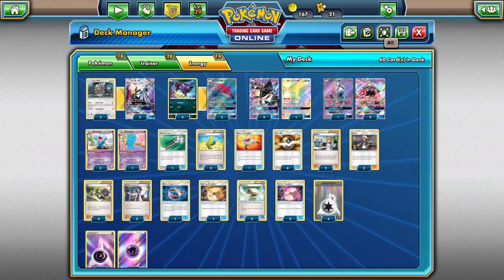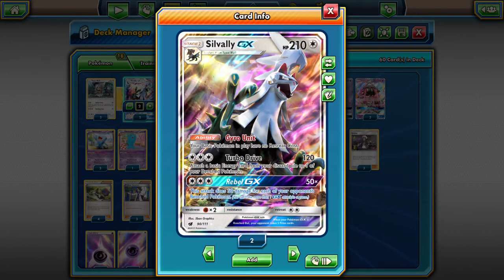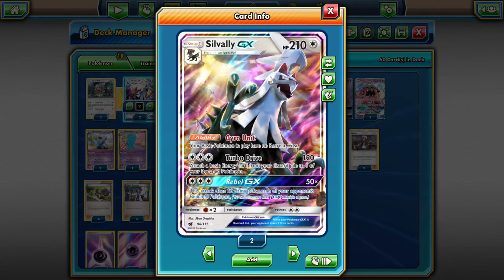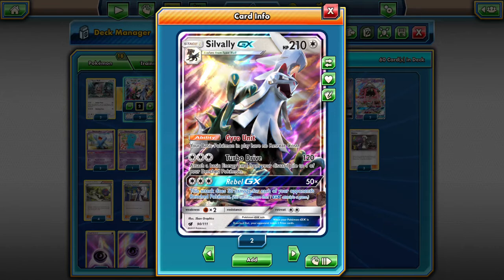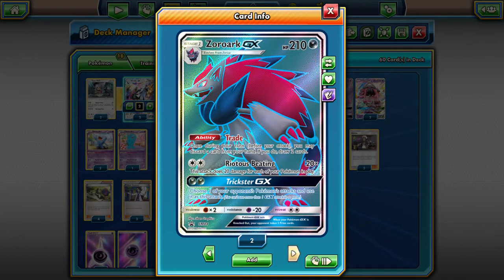Let's go over what we put in this deck. We're playing with two new techs: we're playing with the Sylvally tech — the Gyro Unit, which allows your basic Pokémon to have no retreat cost — and then we're also playing with the new Zoroark GX Trade ability. We have not been able to pull any of these in our Shining Legends packs on PTCGO.